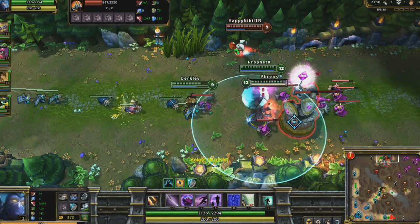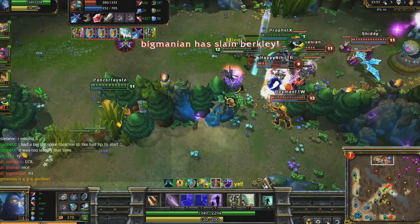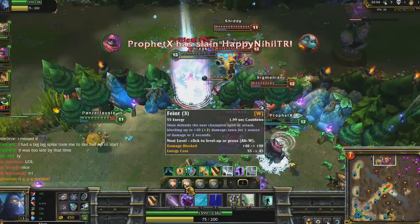As we push on top lane, our enemies come at us. Shadow Dash allows us to focus Poppy for some heavy damage, and then Jax chases her for the kill. However, he's taking so much damage I have to act quickly and use Stand United to keep him alive. He survives long enough to kill Poppy and escapes to the south.